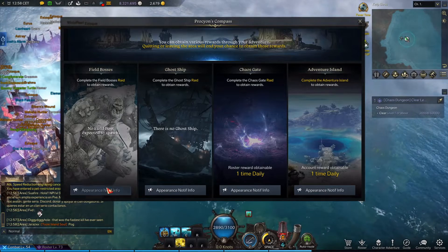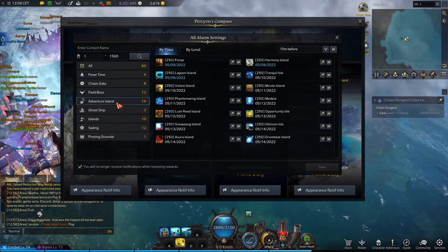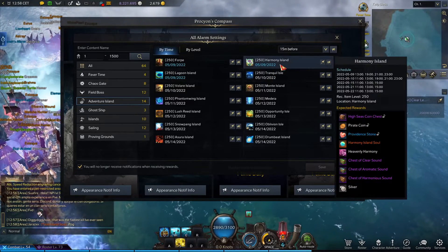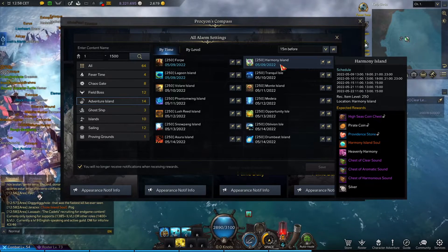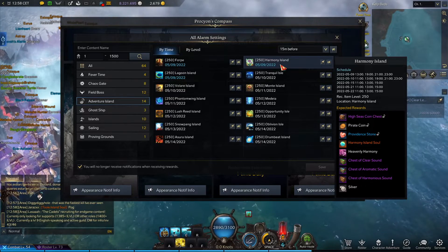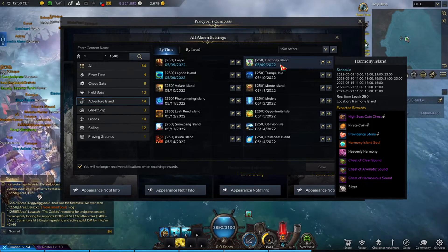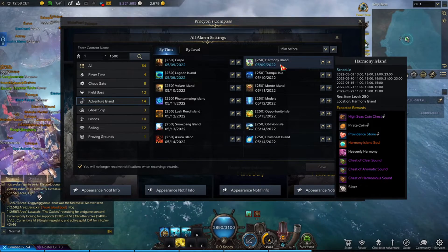Let's check when Harmony Island is actually spawning. As you can see there is a specific schedule here, so you need to be there on certain days of the week. You have here the dates and hours when this island is spawning. You need to come here and enter this island.